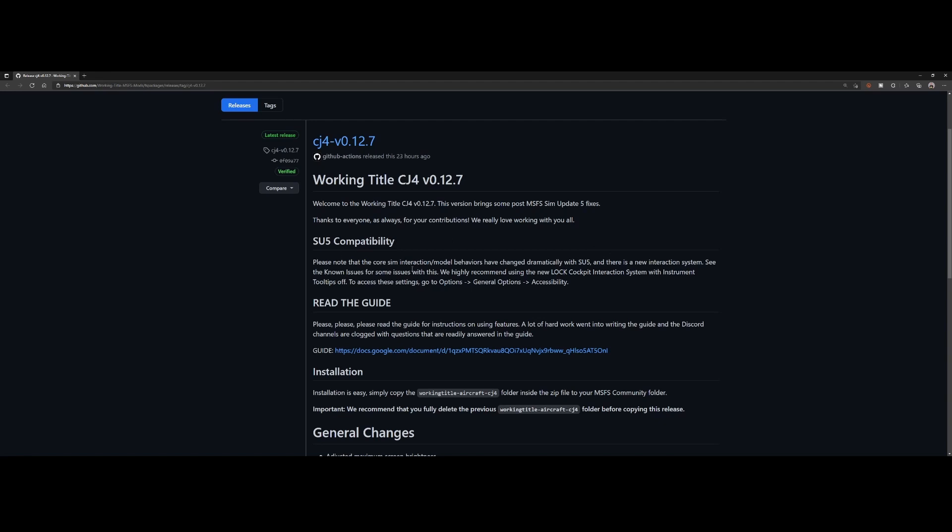There are some release notes here. There are still some known issues, and they still recommend using the accessibility mode in the new lock cockpit interaction system with instrument tooltip off. That's still the strong recommendation, so if you're using this method make sure that tooltips is set to off, because it might cause some issues.